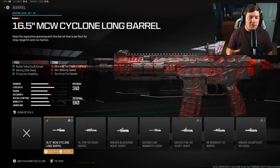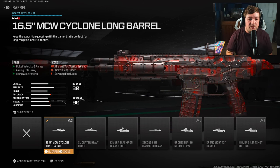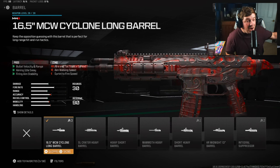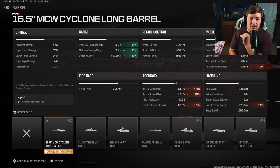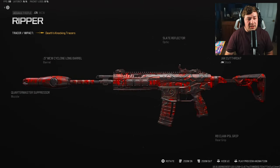Our last attachment is the 16.5 inch MCW Cyclone long barrel, increasing damage range along with extra firing aiming stability. We do sacrifice aim walking speed, which is why this weapon felt sluggish before — but with the Jack Cutthroat stock at +22 offsetting the -6 loss, we also gain +15 to damage range, +10 to bullet velocity, and firing aiming stability for that nice steady feel. A bit of a different MCW build, but you guys are really going to enjoy it.